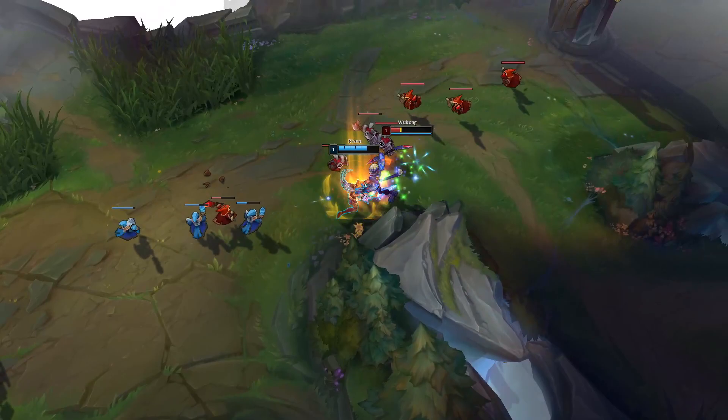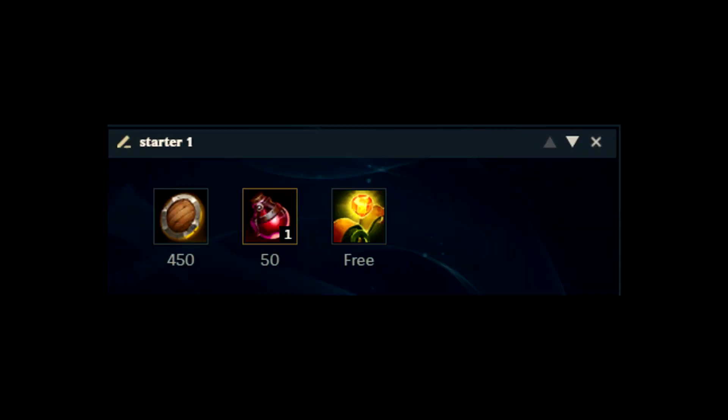For the bonus stats, you always take one point in CDR, one point in Adaptive Force, and another point in Armor or Magic Resist depending on the matchup you're up against.